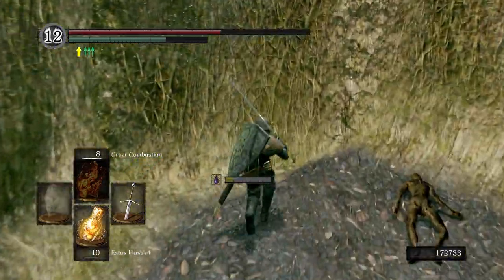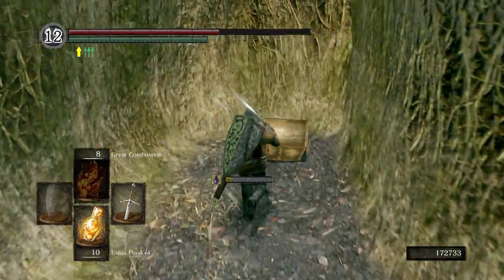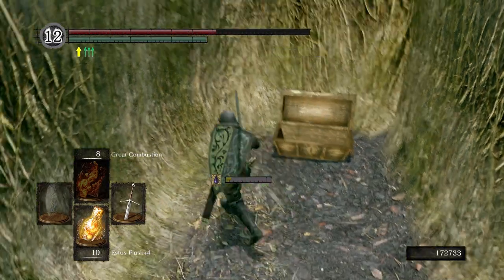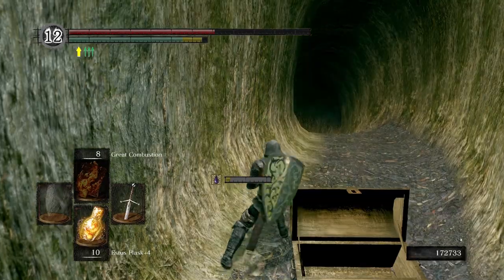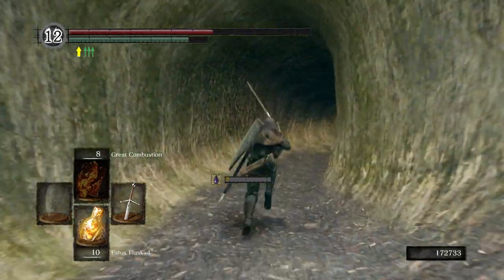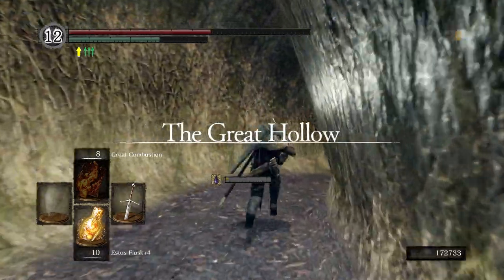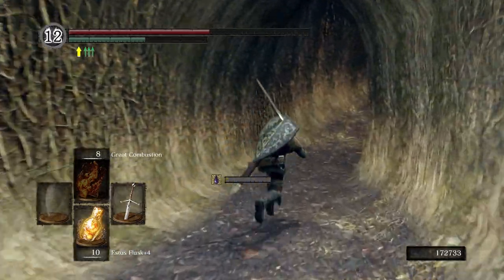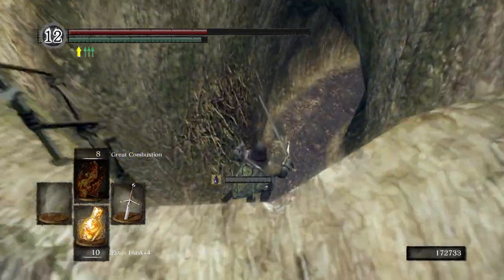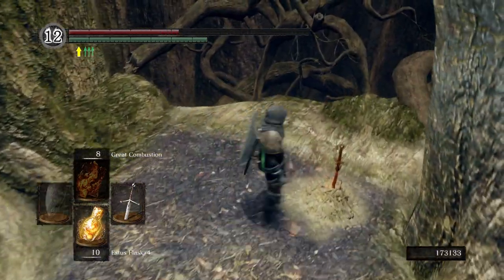We're going to come up here and hit this wall — this is an illusory wall. Grab ourselves some Twin Humanities, and then right behind this we're going to have another illusory wall. Now we're in the Great Hollow. This place is a mess. I despise this place. There's a ton of Crystal Lizards here, and items.